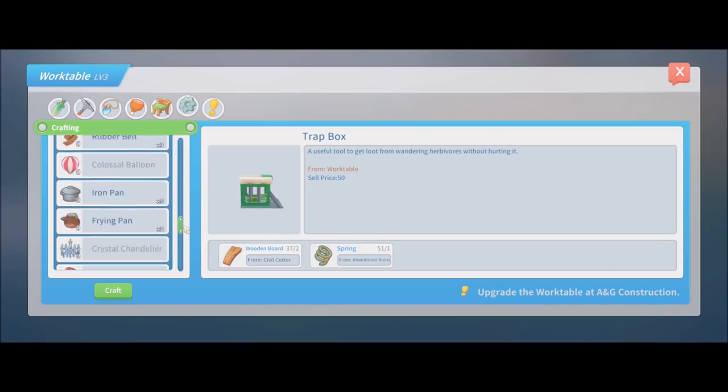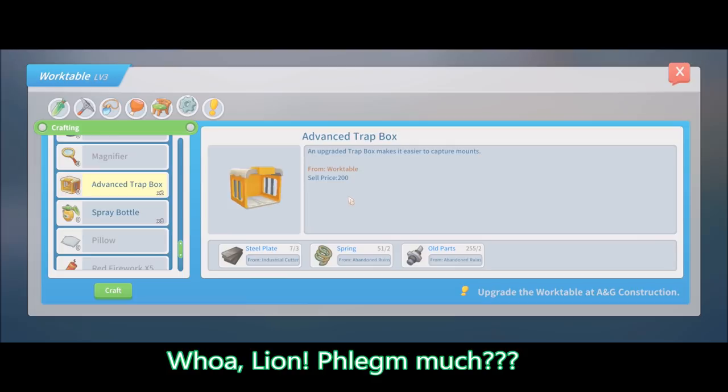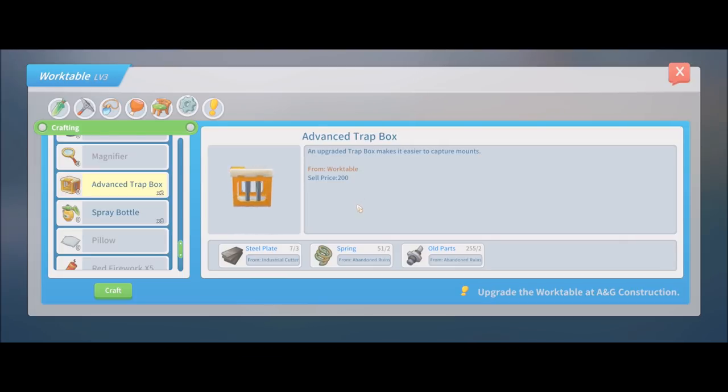The second type of trap box is down here, the advanced trap box. This one is intended to not only make it easier to capture mounts, but also give the ability to capture the cotton llama, which is a better quality mount than the colorful llama.